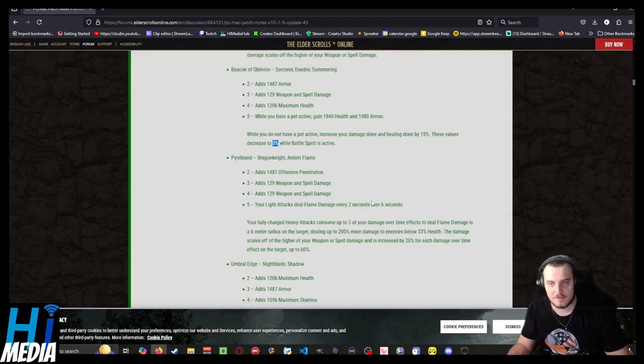The Dragon Knight set: your light attacks deal flame damage every 2 seconds over 6 seconds. Your fully charged heavy attacks consume up to three of your damage-over-time effects to deal flame damage in a 6-meter radius on the target. The damage scales off the higher of your weapon or spell damage and is increased by 20% for each damage-over-time effect on the target, up to 60%. Given Dragon Knights can stack damage-over-time effects, that's kind of cool.